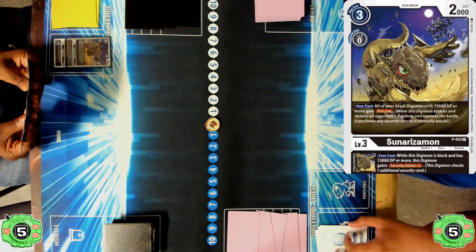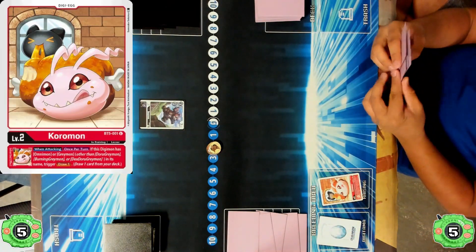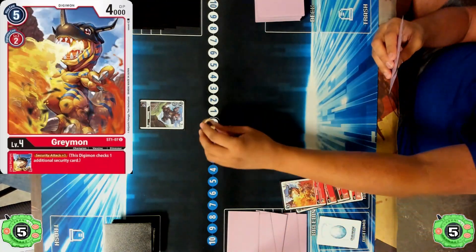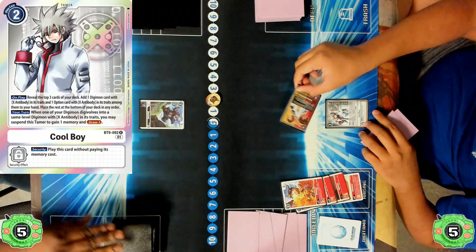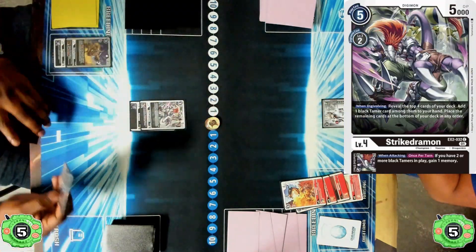The Bahumon player starts off by hatching a Hopmon and then digivolving into the Promo Tsundurizamon, then placing a 2-drop Bearmon on the field, passing the turn over to RyzeGreymon. They start their turn off with hatching a Coromon, going into the Searching Agumon, and then digivolving that into the X Antibody Greymon with a Security Attack plus 1 Inheritable — a really strong staple in red — finishing off the turn by throwing down a Cool Boy.